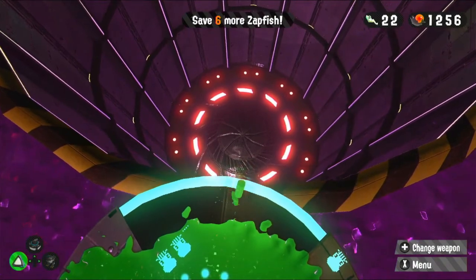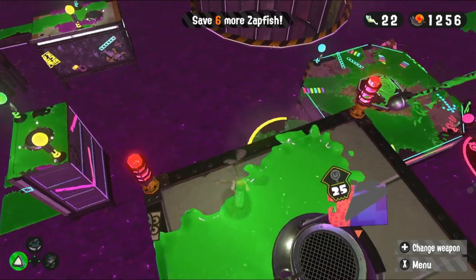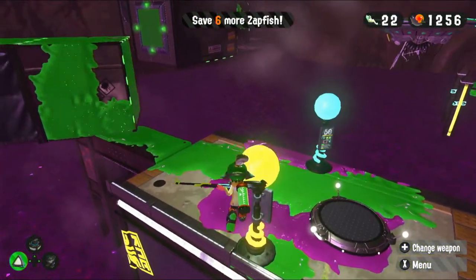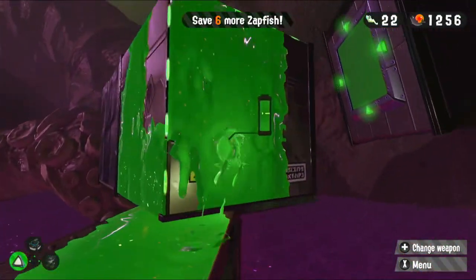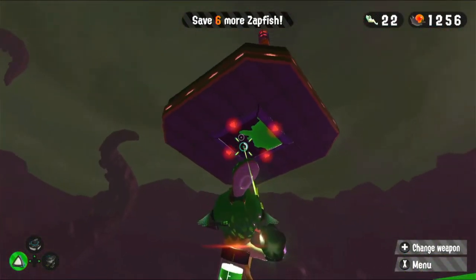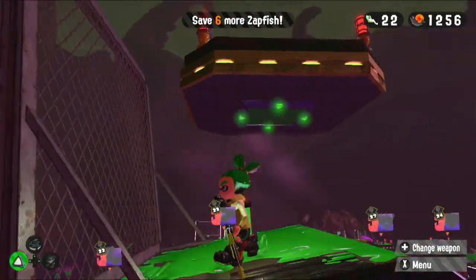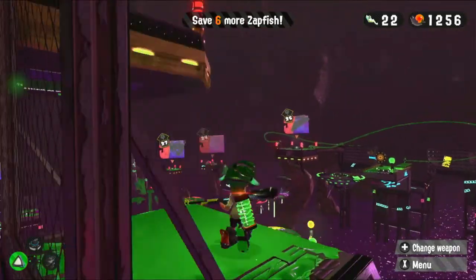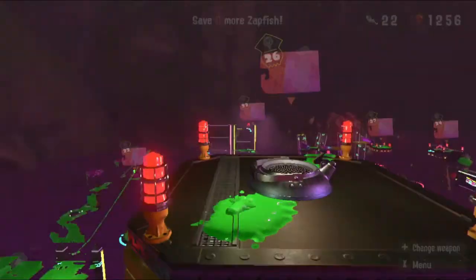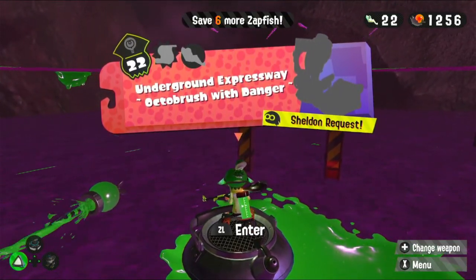Here's the hole that I wanted to point out because it's really cool. Let's go over to — I think 25 is probably the easiest way to get over there. I'm going to jump down here. I think this is the one I'm just going to stay on to get over to here, and we just need to make our way up. Activate that, and now that comes down so we can actually get onto it from up here. That's all the levels. Let's start with 22 — Underground Expressway, Octobrush with danger. That's a cool title.